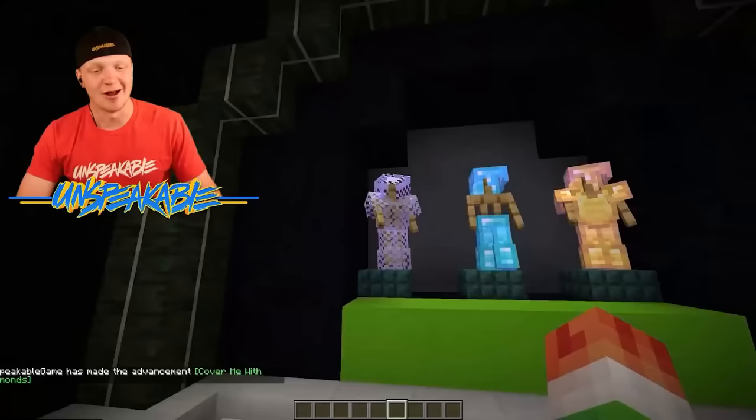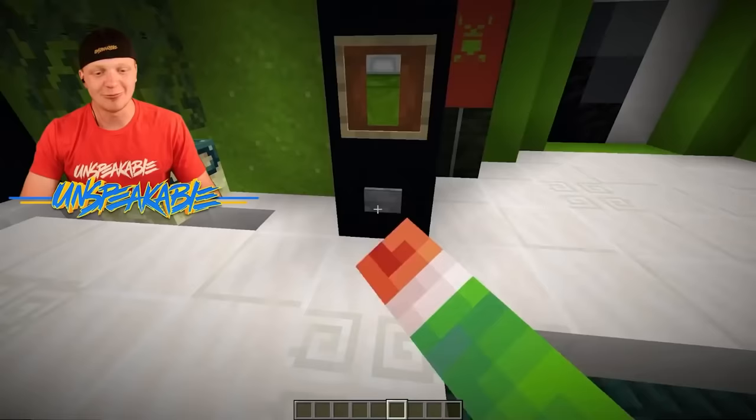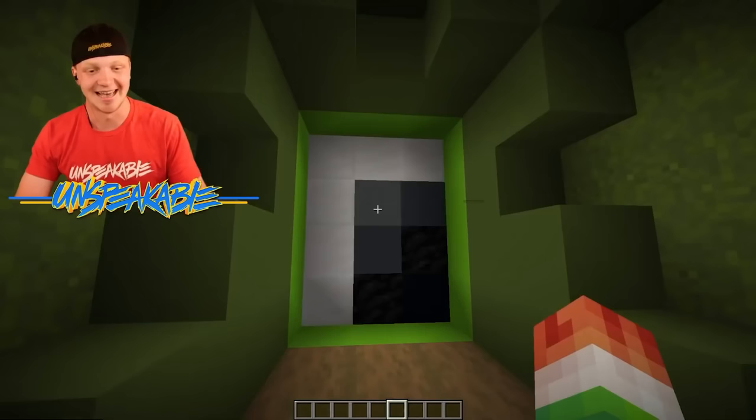Over here we have some super OP armor — we are missing a chest plate because I took it and I'm wearing it. We can press this button and it will open up my eyeball and take us into the bedroom. It's literally my eye. My eye is a door — that is so cool!